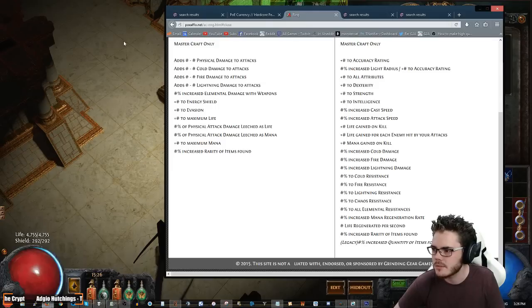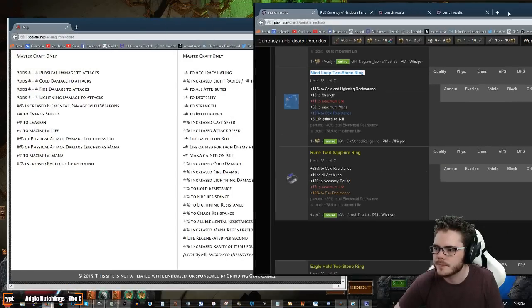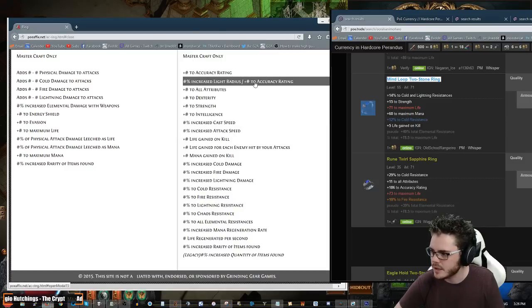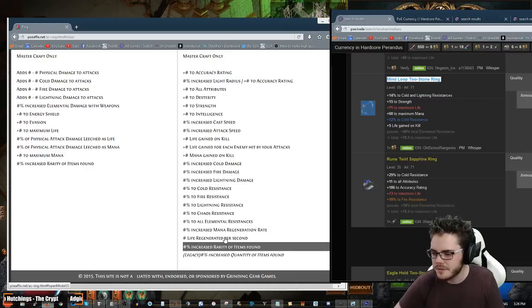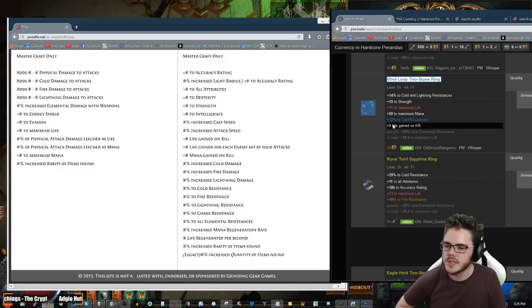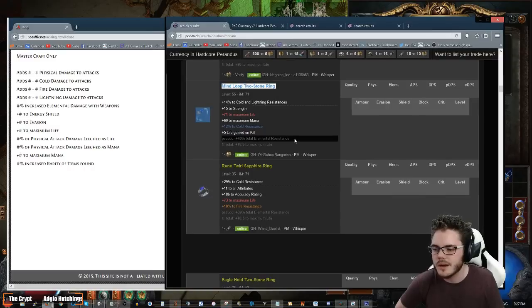So we have on this: strength suffix, life prefix, mana prefix, cold res, and then life gain on kill is a suffix. That puts us at suffix, suffix, prefix, prefix, and suffix — so we have an open prefix. There's not many prefixes you can craft with on rings, so we couldn't really do any crafting on that, but this one could work though.